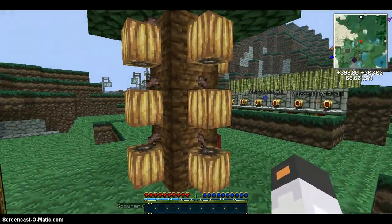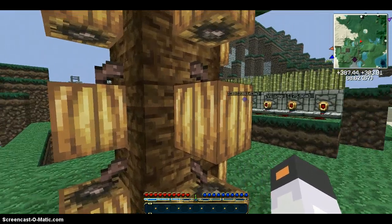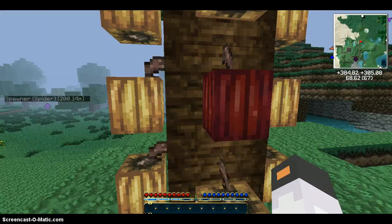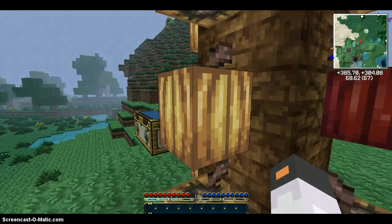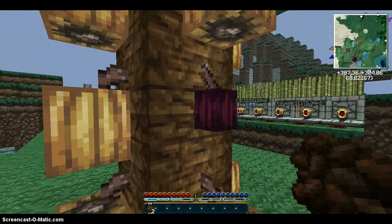You just right-click on the jungle wood, and something will pop up like this. Then you just mine it, and you get three cocoa beans back. So you just right-click, and that's what will pop up.